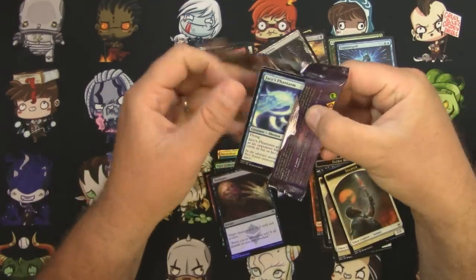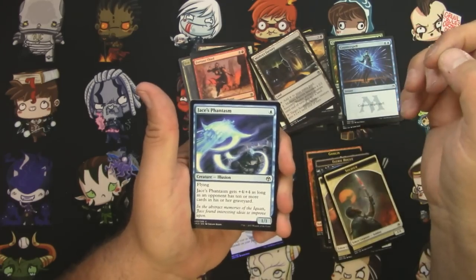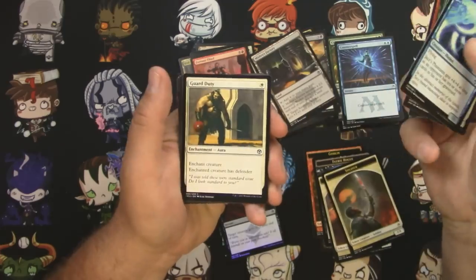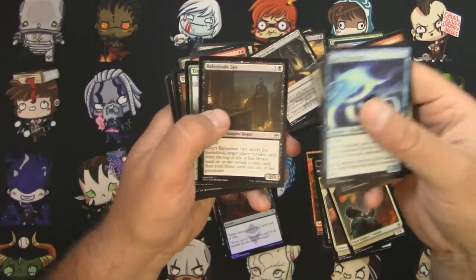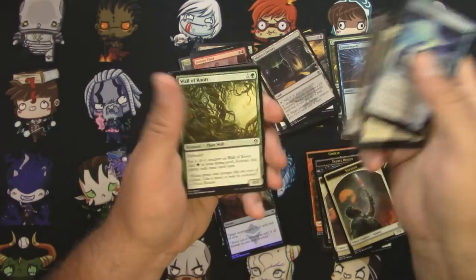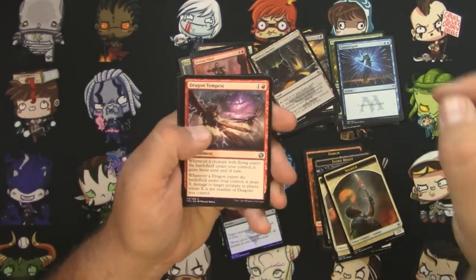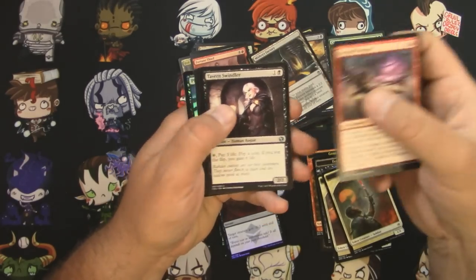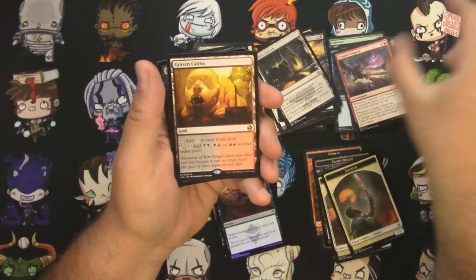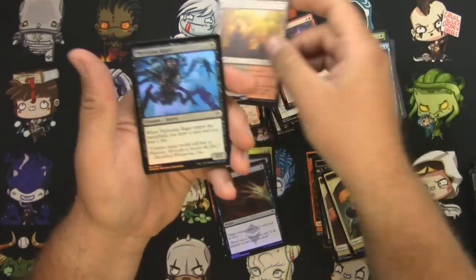But we're doing this, it's happening. Timberland Guide, Thrill-Kill Assassin, Dragon Tempest, Tavern Swindler, Trepanation Blade, and a Graven Cairns. The uncommons are here, and a foil Phyrexian Rager.